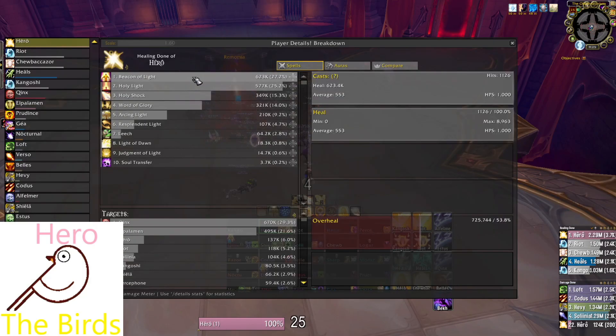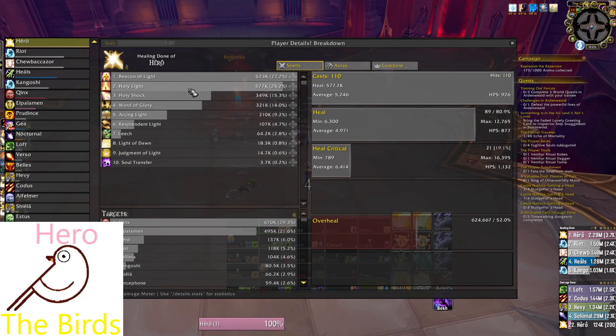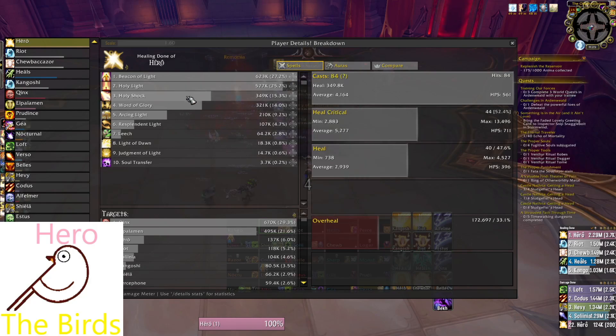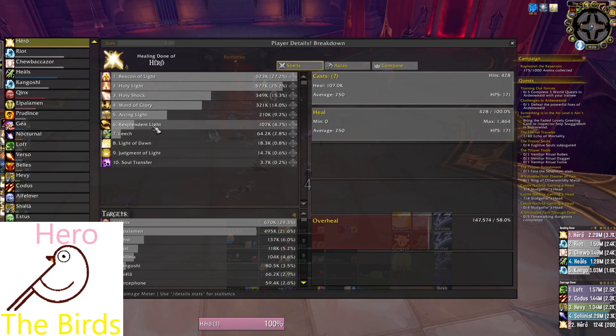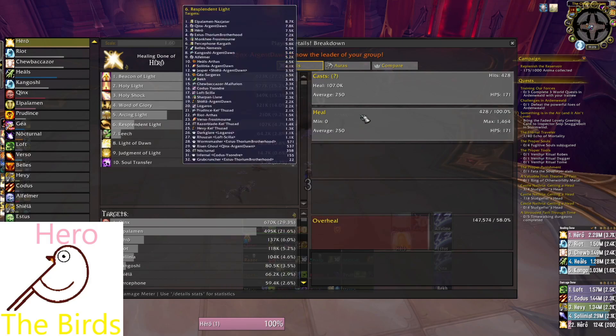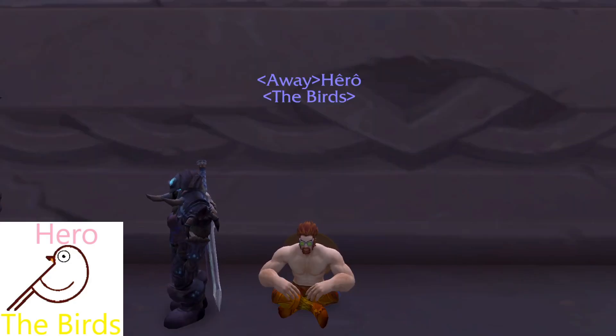You can see, looking at the logs and the Details Meter here — obviously this is just an LFR which has almost no damage going out — but you can see the breakdown of how much healing is going out. Holy Light just punching out every time you cast it, tons and tons of healing. Anyway, I thought I'd show you guys this as we get ready for the new patch. I hope you enjoyed it, and we will catch you guys again next time.